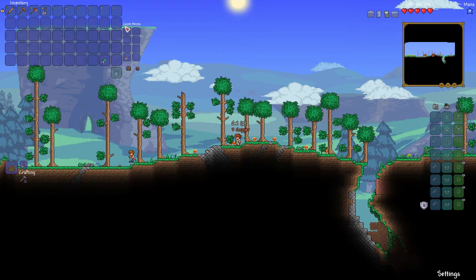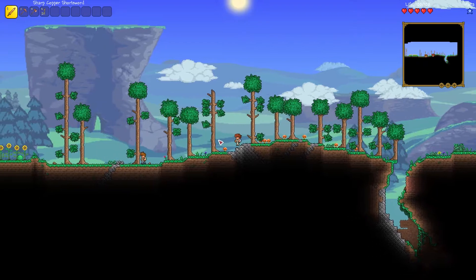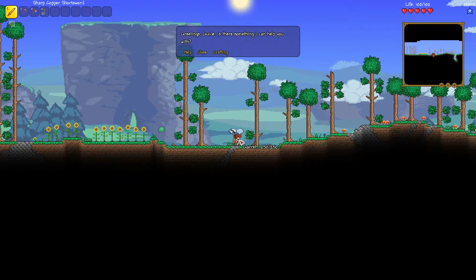There are two other columns for storing specific items. The ammo column is for arrows, bullets, and other projectiles like rocket launcher ammo — things you can shoot with bows and guns. The coins column is very self-explanatory. There are four main coins: copper, silver, gold, and platinum. 100 copper coins equals one silver, 100 silver equals one gold, and 100 gold equals one platinum. This is the currency you use to buy and sell with NPCs.